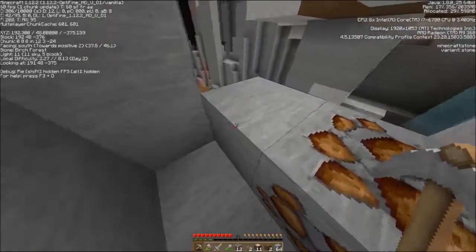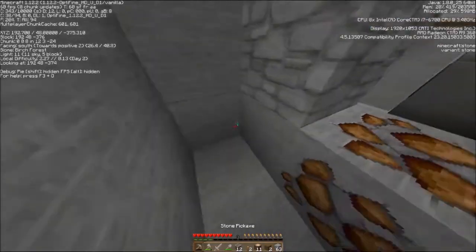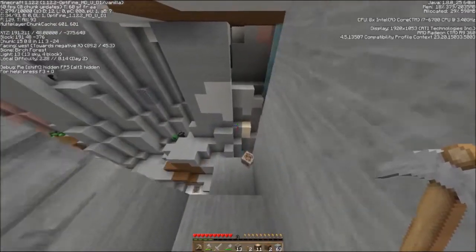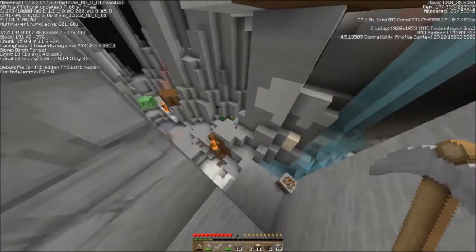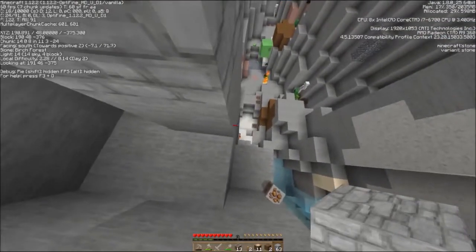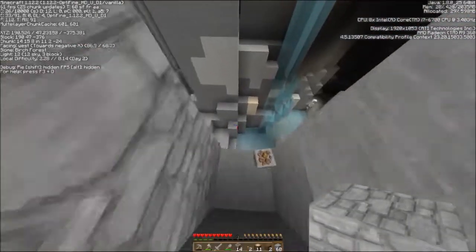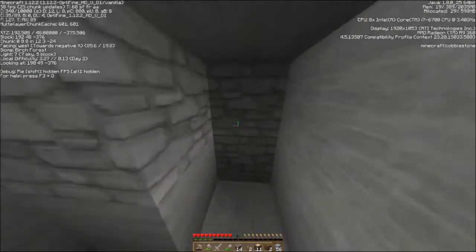Did I get that? Let's shut this off. There we go. I did not get it. That's slime — look at that. I want that piece of iron right there, but I don't want to get shot. So yeah, that's what we'll do right there, and jump back up.